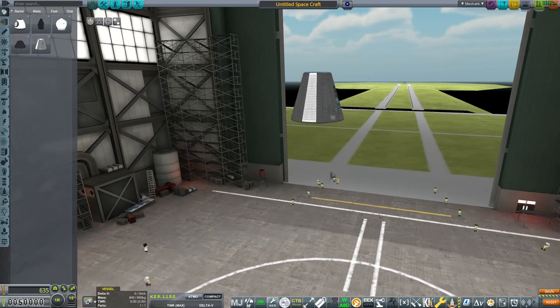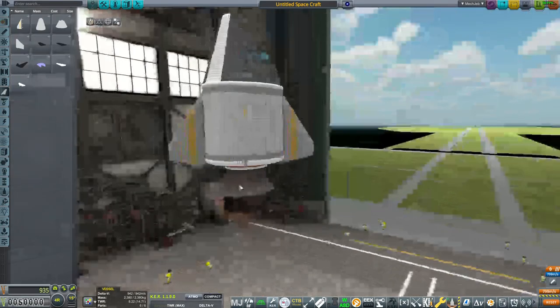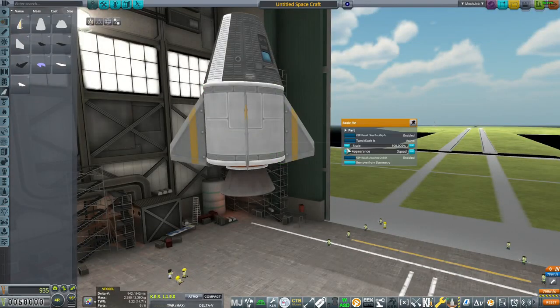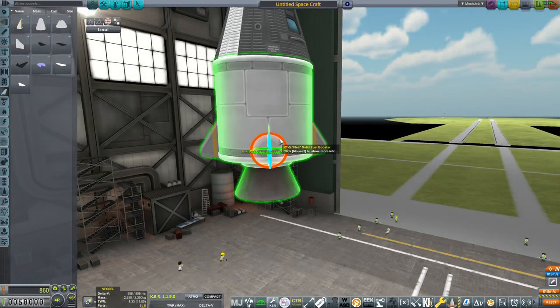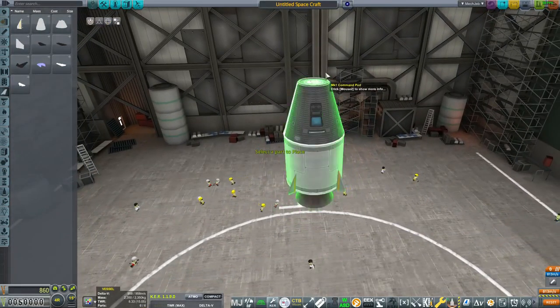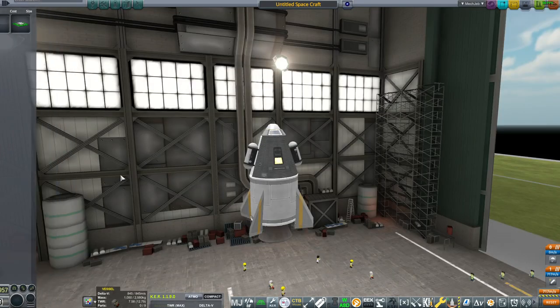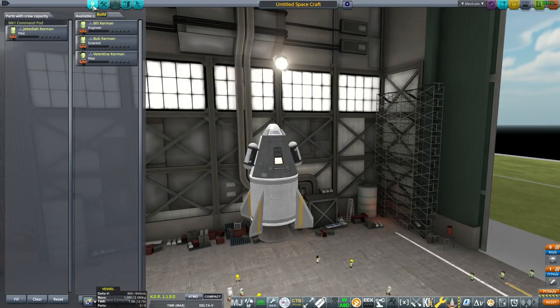I will leave a list of mods in the description, hopefully, if I remember to do that. Let's just do the old standby. I'm going to scale these down a tiny bit and then rotate them also a tiny bit. This will allow the craft to spin and keep it more stable in the atmosphere. I'm going to scale these back up, actually. Crew is going to be Jebediah, as always.